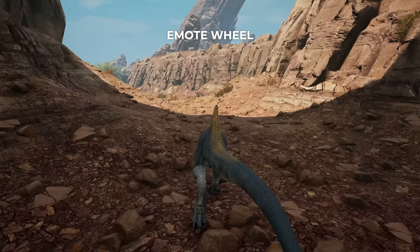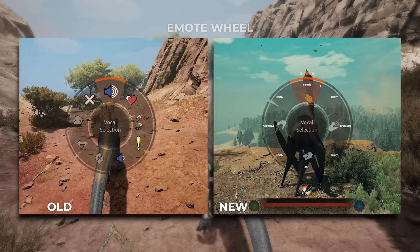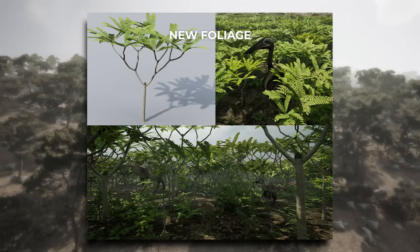Alongside those system updates, the vocal wheels will also be getting a visual update. The little icons on the wheel will be updated with cute dino icons that show visually what the emote is actually going to be doing. Another thing we're updating is some of the foliage in the game. We really wanted players to feel more immersed and at home in a prehistoric world, and we've been working on creating some ancient flora to help with this.